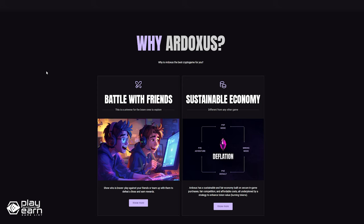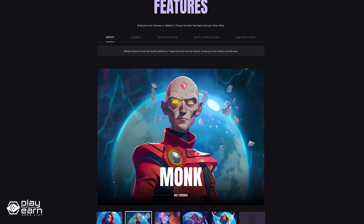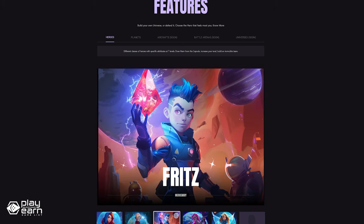The game features a variety of heroes with different classes that you can control. They have specific attributes, and you can level them up to make them stronger and build the best team. Some of the heroes are Lumia the Sorceress, Fritz the Mercenary, and Tamra the Archer. The game has multiple modes you can choose from, and you can play either by yourself or in a multiplayer environment.